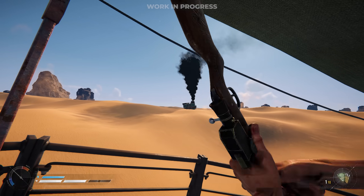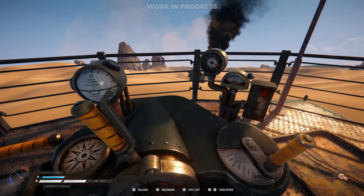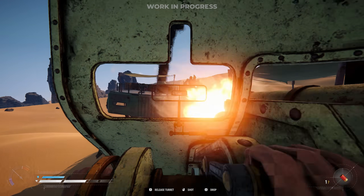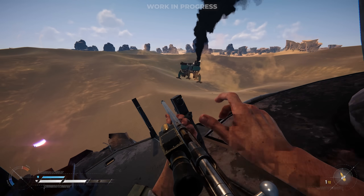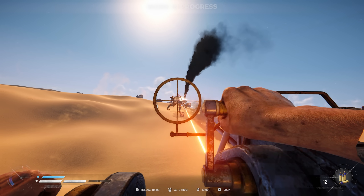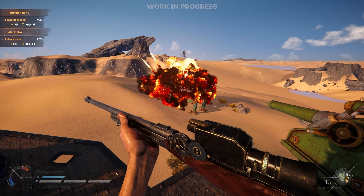And by later, we mean right now — looks like we've got some company. We didn't go through the effort of building this Trampler just to retreat at the first sign of trouble, so we're taking the fight to them. There's that shotgun turret ammo coming in handy already. They've taken out one of our turrets — not to worry though, we can get that fixed in no time. Of course I can fix this myself, but I could really have used some crewmates right about now. As the old saying goes, an eye for an eye and a turret for a Trampler — I think we're even.